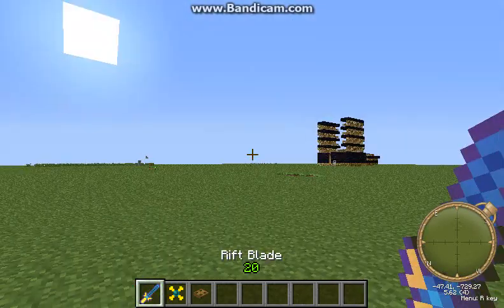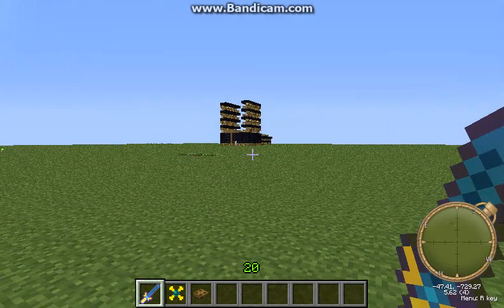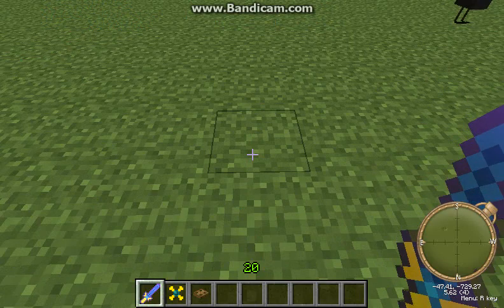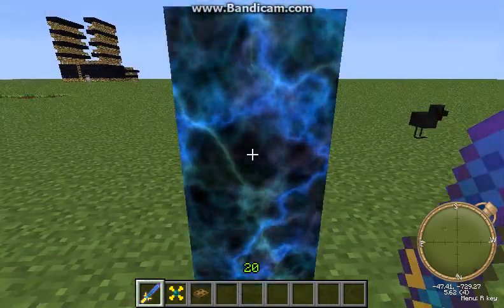Now, the Rift Blade — it acts like a normal sword, and you can also drop back and create a temporary door, like this.